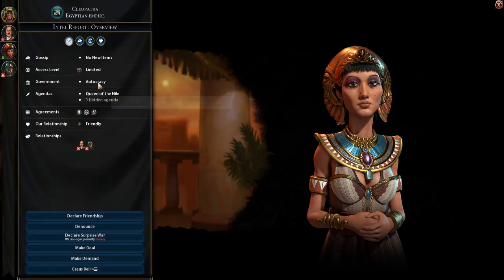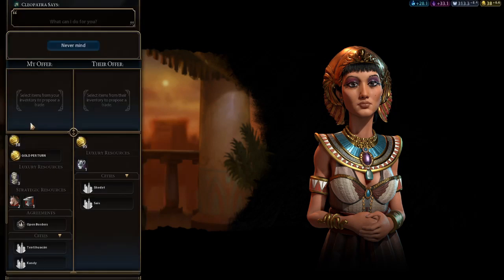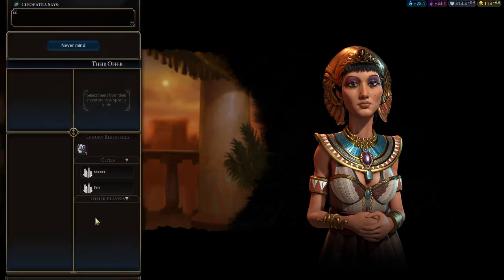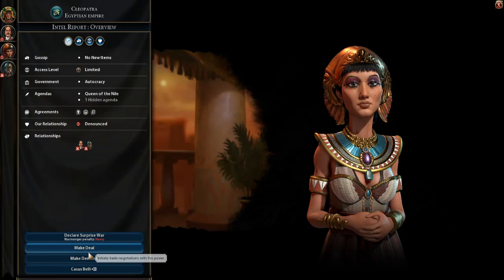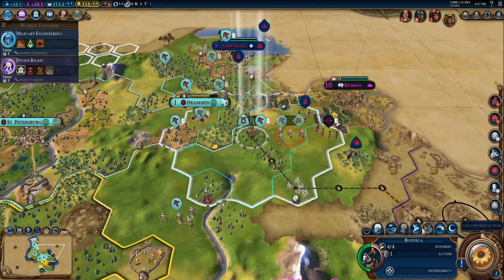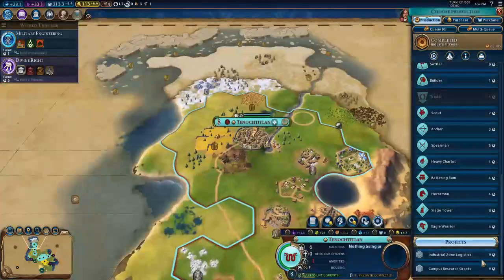Cleopatra, are we still friends? You don't want to be friends — apparently you forgot the favorable trade deals I sent you. Okay, here, take some free stuff. You want a great work of art and this is all you're willing to give? You're going to get denounced. You're probably going to attack me soon, but you don't have many cities, so you probably don't have a large army. Let's see if I can negotiate peace with Harold of Draught, because I really don't want to draw out this conflict any longer than I have to.